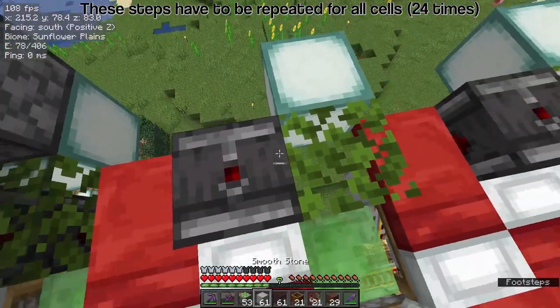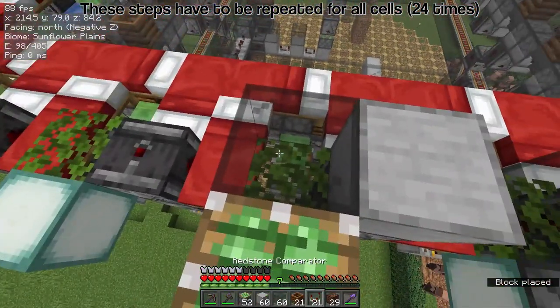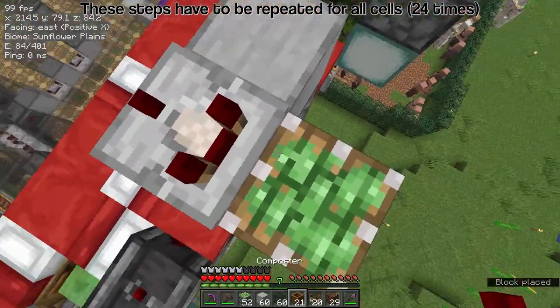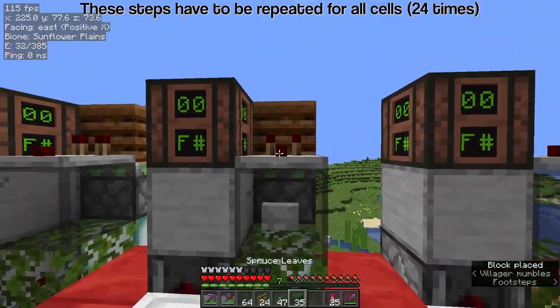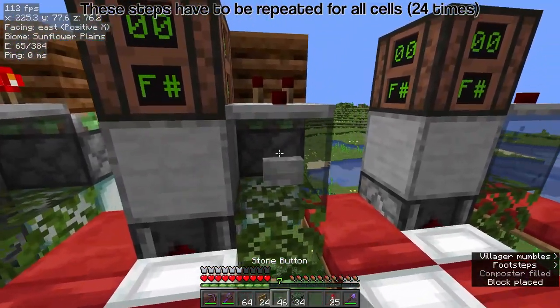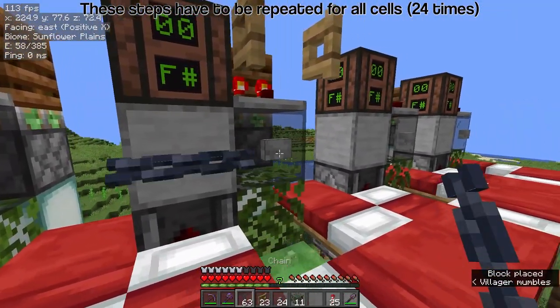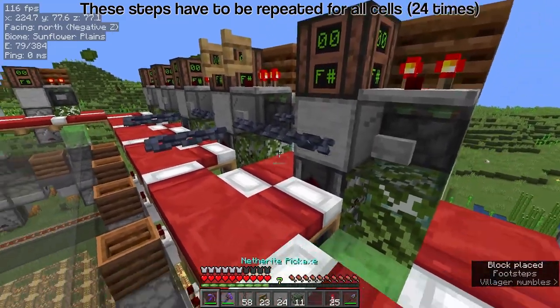On the cell's observer, place a solid block, glass above the leaf, and a sticky piston on the sea lantern. Now place a comparator on the glass, a composter on the piston, and a note block on the solid block. Use extra leaves to fill a level in the composter. Put a button in front of the glass, and a fence gate against the comparator. Place chains against the buttons so that the ends are facing the settled centre.